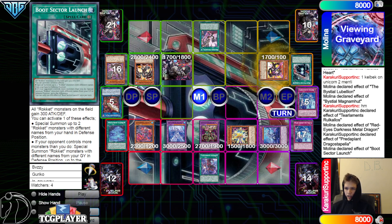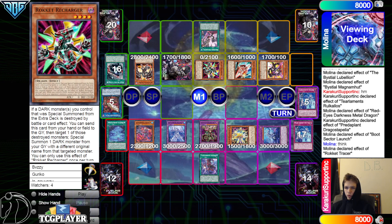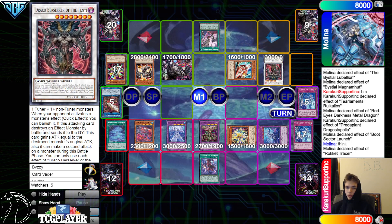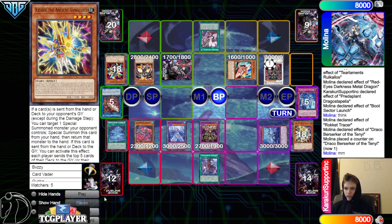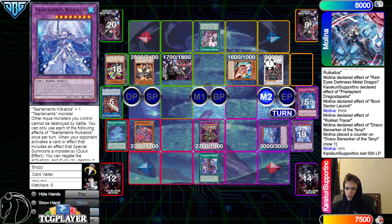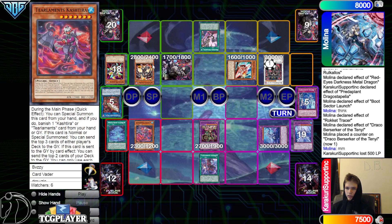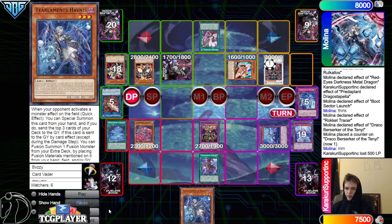Red MD effect — chain Dragus to Paleo on it, then activate Boot. Boot effect soul charge back from graveyard — bring out Caliber, Tracer. Tracer effect pops Boot, summons Recharger. Use Caliber and Recharger, go into Draco Berserker. Battle phase — attack over, Kelbec effect triggers to attack again. Attack over Rukalos.